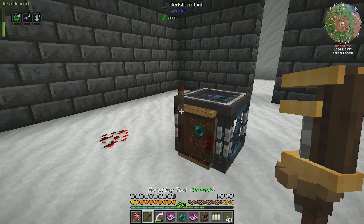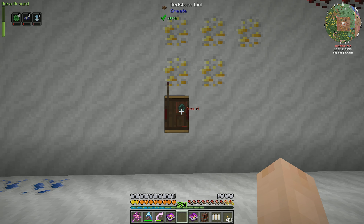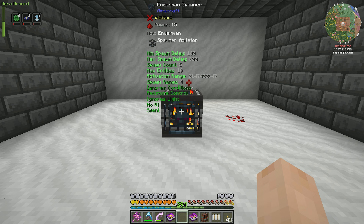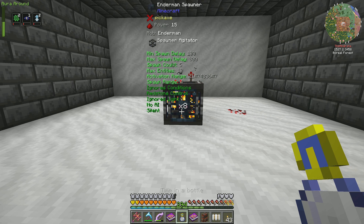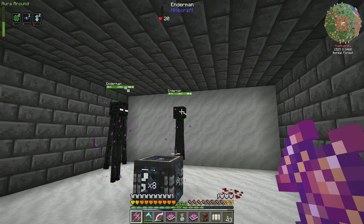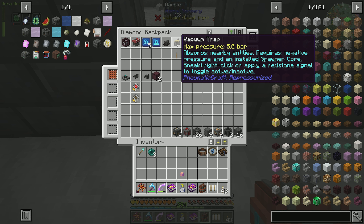This is going to be Enderman, so we ender pearl this. We just need to get another one and we'll automate it so it only runs when it needs to. I confirmed Enderman are spawning with T-posing Enderman — so the Enderman spawner is set up. Next we need to get our vacuum trap set up, which is what's going to get us our spawner cores. We put the spawner core inside the vacuum trap and it absorbs nearby entities. I'm not sure of the range, so we'll have to experiment. The book mentions volume upgrades are recommended.